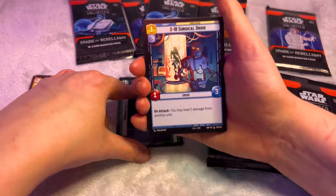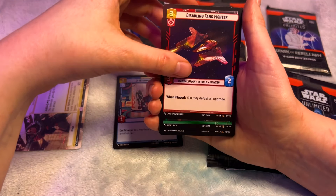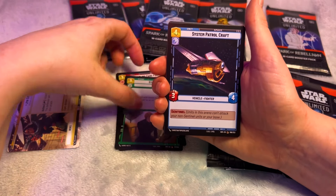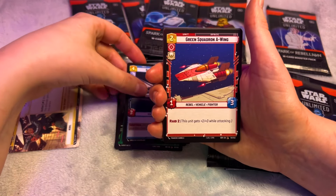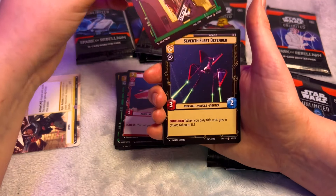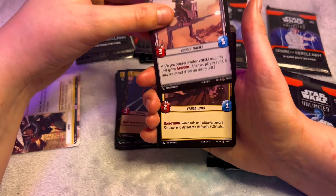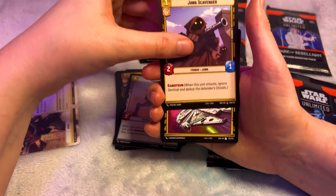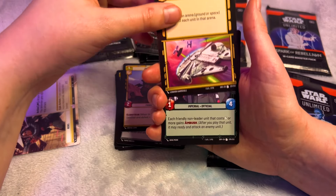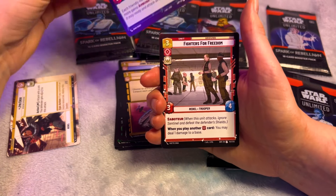We've got Command Center, Surgical Droid, Disabling Fang Fighter, Strike True, System for Childcraft, Green Squadron A-Wing, Recruit, Seventh Fleet Defender, Frontier ADRD, Jawa. Oh cool, we've got an uncommon — it's the Outmaneuver with the Millennium Falcon, Admiral Beard, Fighters for Freedom.